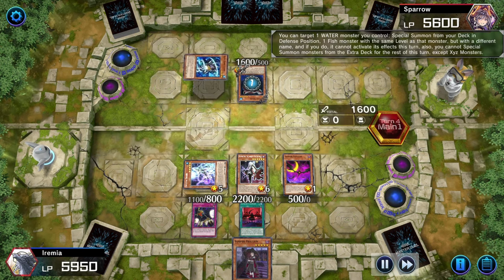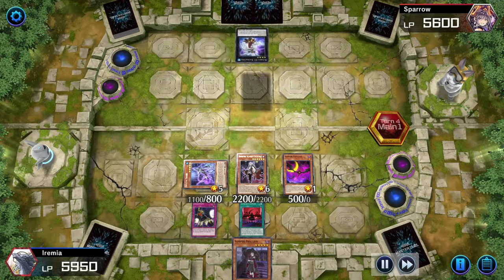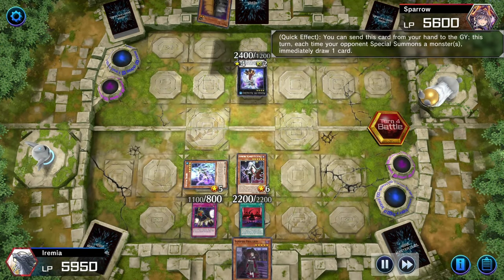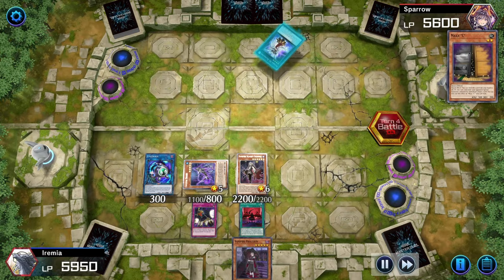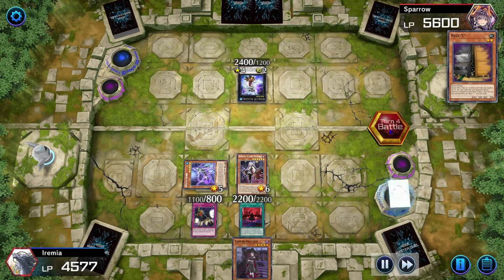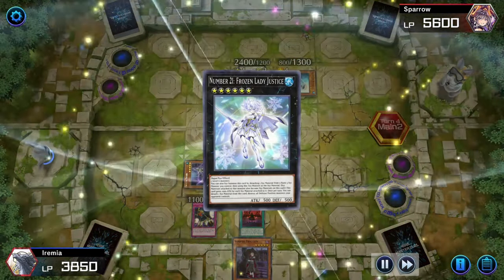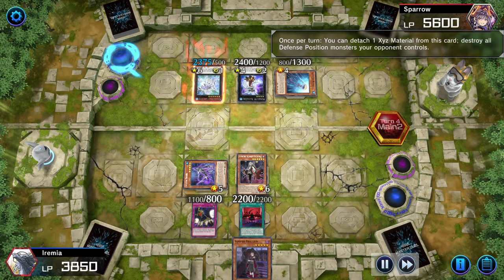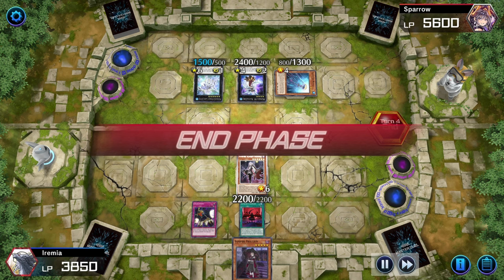Our opponent brings out some more fishies and Xyz summons for Ragna Zero. We can tribute Familiar to summon Link Kribo, and they draw off Maxx C in response. They attack our Link Kribo — I'm not sure why the game didn't let me activate it here, but maybe you can let me know in the comments. After that, they Xyz summon for Frozen Lady Justice and destroy the monster we stole before passing back.